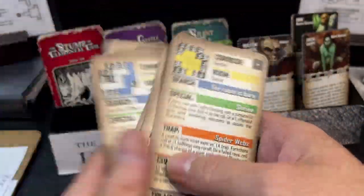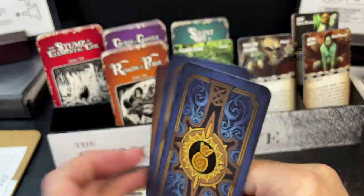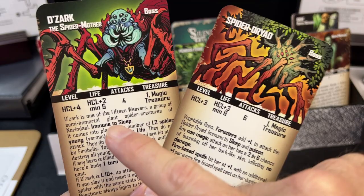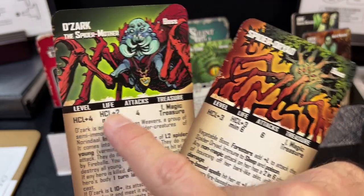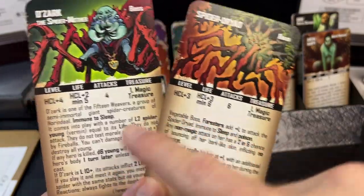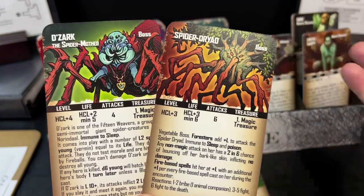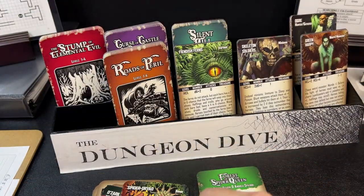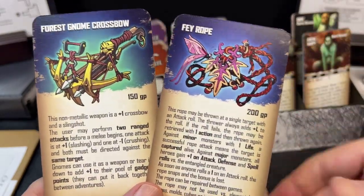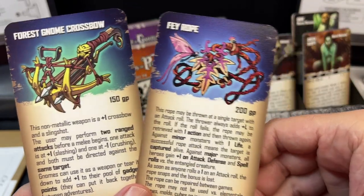Most decks also come with a few special cards: two bosses with art and stats that utilize the highest character level, so they scale to any level of adventurer in your party. Each boss also has special rules, making them feel more unique than just rolling a random table. Additionally, most card expansions come with a couple of new magical and special weapons and items you can find on your quest. This one comes with the Forest Gnome Crossbow and the Fey Rope.